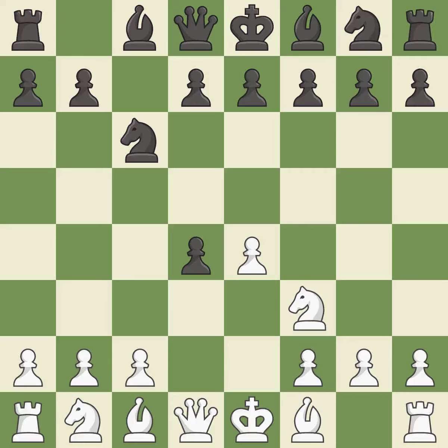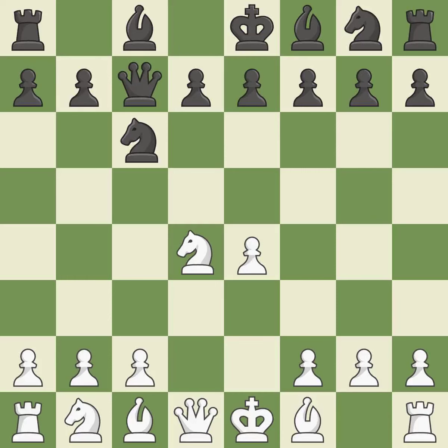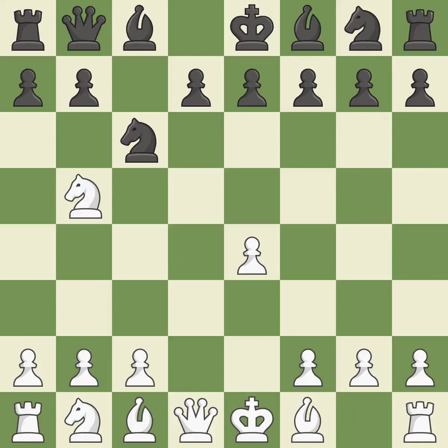NC6 aids in maintaining control over the D4 and E5 squares. Cxd4 provides black two key pawns while giving white only one. Nxd4 recaptures the pawn and activates the knight in return for having one central pawn versus black's two central pawns. Qc7 develops the queen and protects the knight on C6 while controlling the E5 square. Nb5 moves the knight to a protected square from where it attacks the queen on C7, moving the queen to safety. This develops a knight from its starting square, activating it.